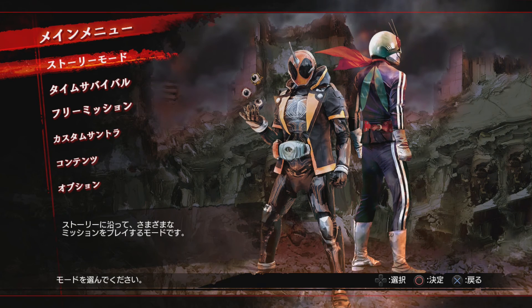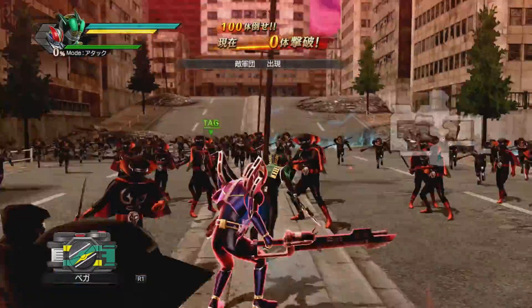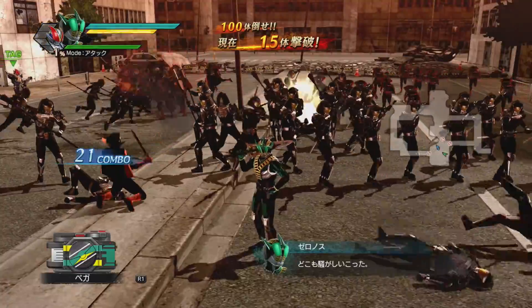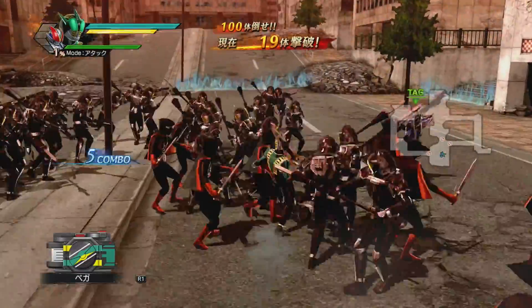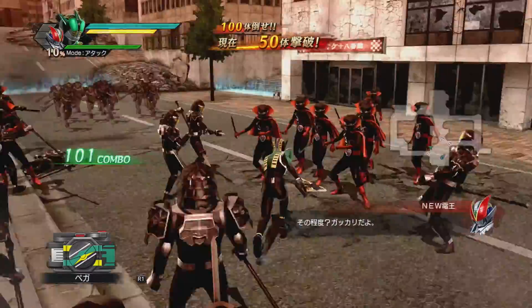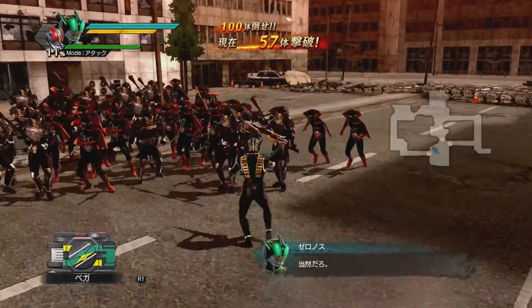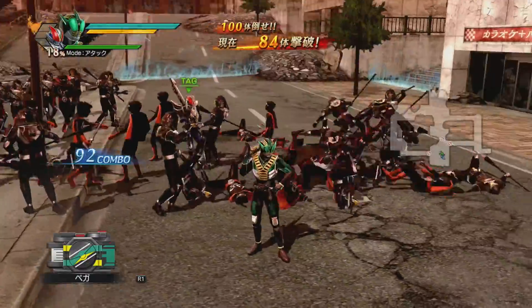That rounds out our list for playable unlockable characters. There are still some support characters who can also be unlocked, and we'll take a look at them next. Beating the mission as Zeronos unlocks our first support hero: New Den-O — or Cho Den-O — despite 'New' being even in his Japanese name. Try to wrap your head around that one. So, New Den-O is the future grandson of Den-O.